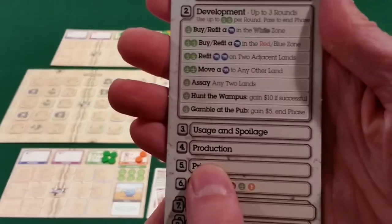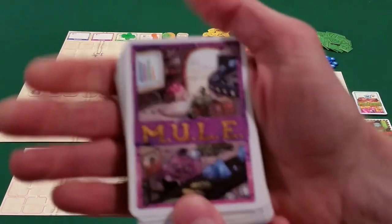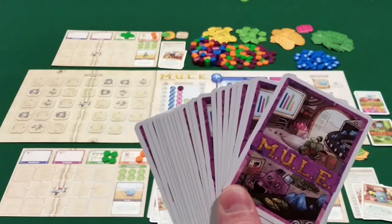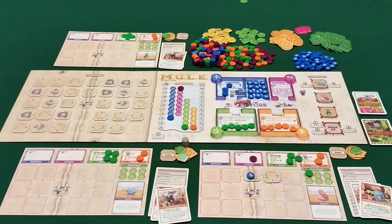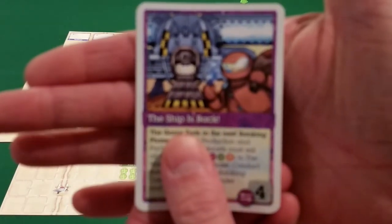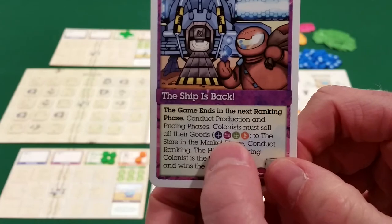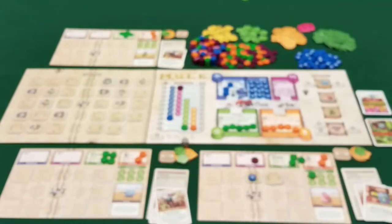Then we go into the production phase. At the start, you draw a production event card from a deck built at the start of the game — one card per game turn, so six or seven events total. Players won't know which events made it into the deck, adding uncertainty. The very last production event on the last turn is always the 'Ship is Back' card, which means nothing good or bad happens to players — it's a reminder that after production and pricing in the last round, everybody sells everything they have and converts it to cash to see who has the most money.